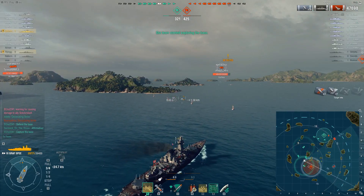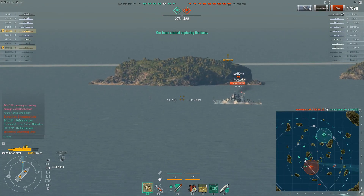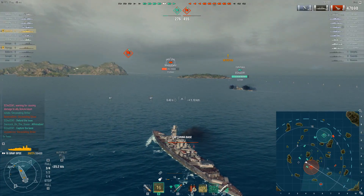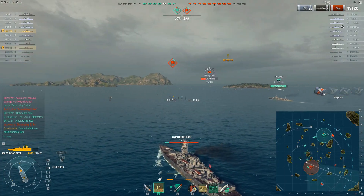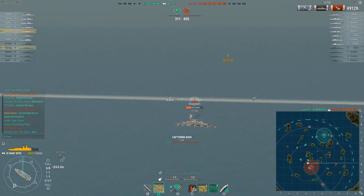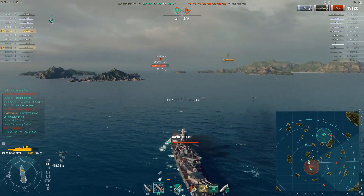But if you can keep yourself kind of one-on-one against other cruisers, you're going to be able to take them down if you've got a good shot. As for this battle, I'm going to continue to work on that New Mexico. Now that I've got the enemy Graf Spee sighted, I'm going to switch over and shoot him. But this really is turning into a cap race already — a little unfortunate. The shots I did get to take really showed off how strong the Graf Spee is when you pick and choose your targets.